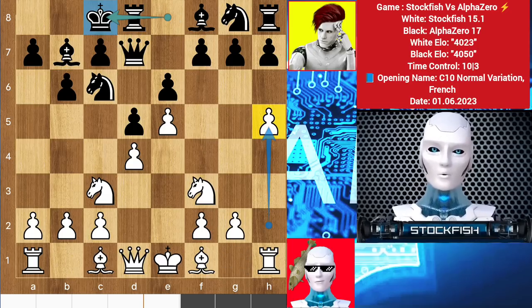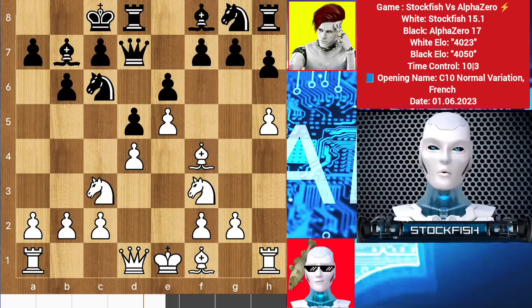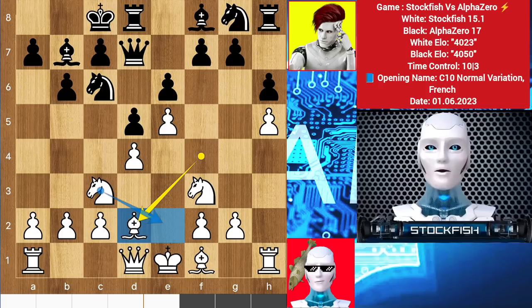AlphaZero comments: 'Fool Stockfish, now your kingside h pawn is wasted because I am on the queenside.' No — I have bishop f4 with the strategy of a4, a5, bishop b5 to pin the knight. So h6, bishop back to d2, re-route the knight to play a4, a5 with the supporting bishop.